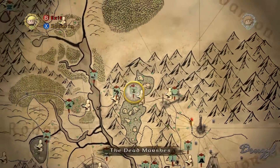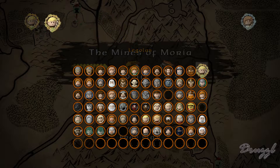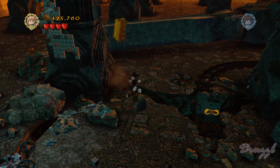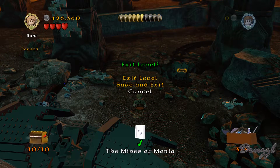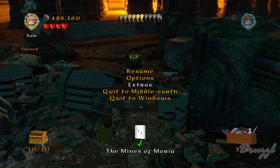As for the one missing mini kit in the Mines of Moria, I'm going to have to play through this again because I don't remember where it is. All right, I think I may have found it - and yes, look at that, the one we missed! That's in the area with the Balrog, behind the silver barrier. Let's pop out of here.